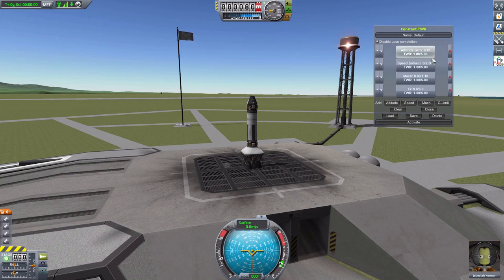But for right now, these are our limits: altitude zero to 70, speed zero to 2500, Mach zero to 1.1, and Gs zero to six.